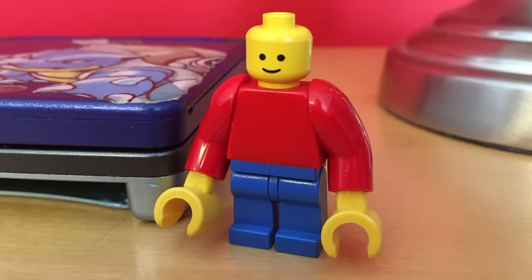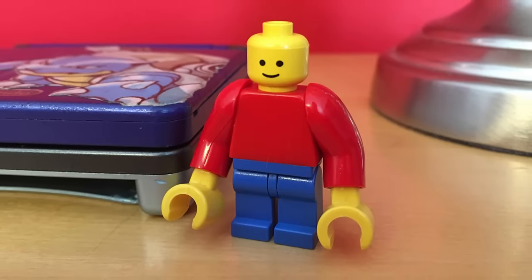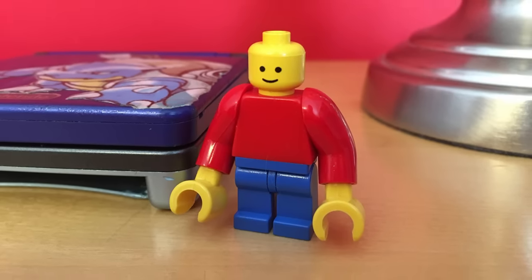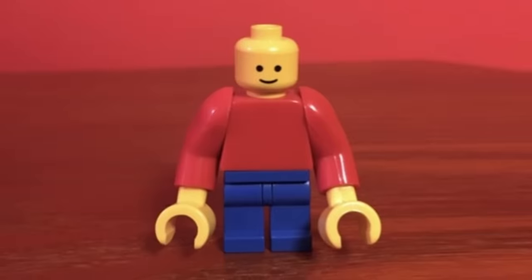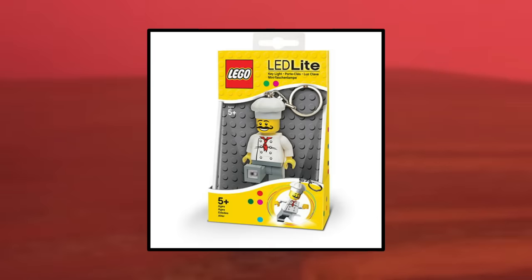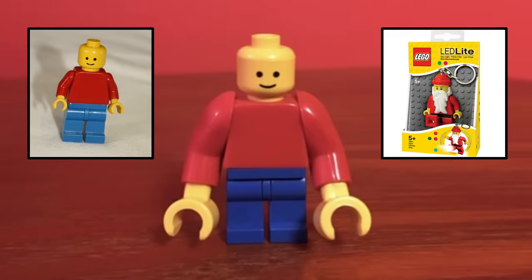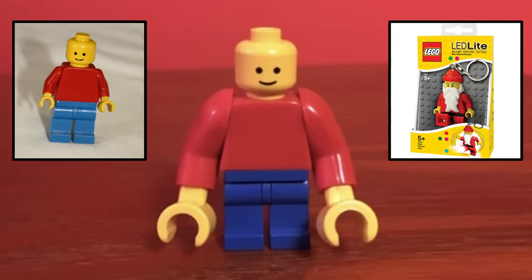This is perhaps the most buff LEGO minifigure you'll ever see — only working arms and chugging protein shakes. But how is this cursed minifigure even made? LEGO flashlights have cross-compatible arms with regular minifigures. Despite them being completely different sizes, for some reason it works, so you can make an absolute unit of a minifigure if you happen to have one of these keychain light-up minifigures.